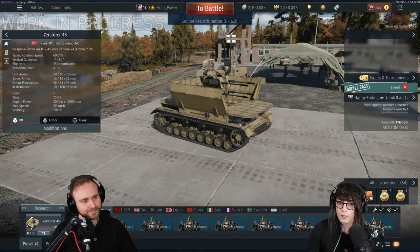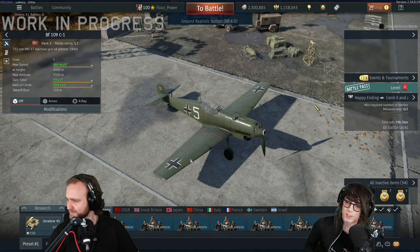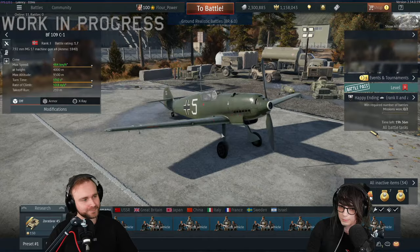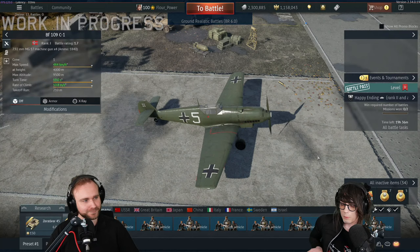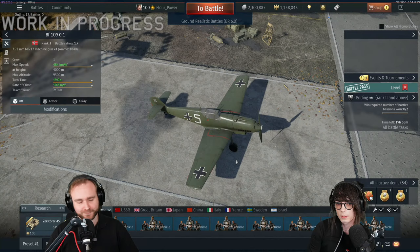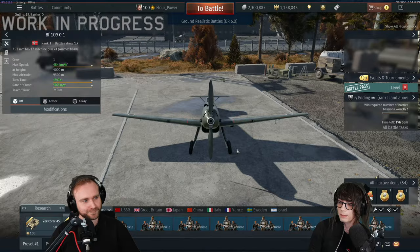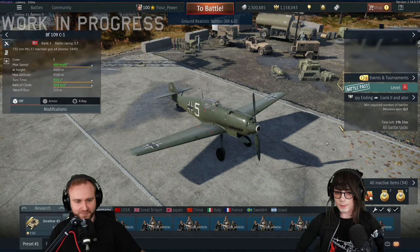Germany also gets a new Bf 109 in this update - the C-1 version. This came in the 1930s when they realized the B version didn't have enough firepower; the B just has machine guns in the nose, and this one crams some into the wings as well. It's a bit of a struggle because the early wings did not really want to accommodate extra guns, but it's a bit more forgiving in terms of firepower. The early 109s are pretty powerful as far as sub-2.0 planes go, and the extra spread on this one is going to help. The B-1 basically had biplane armament, but this will be a nice gap-filler between the B and the first E model.